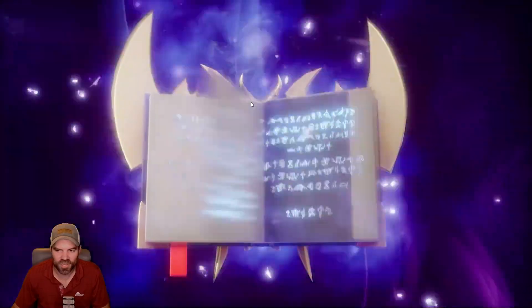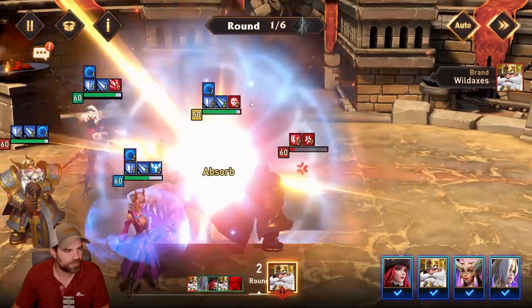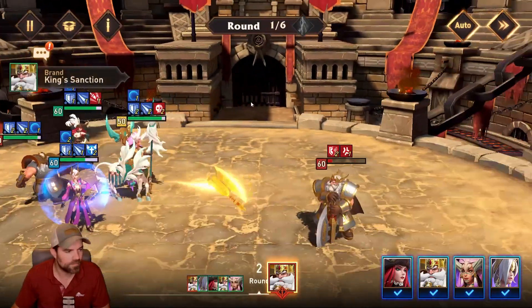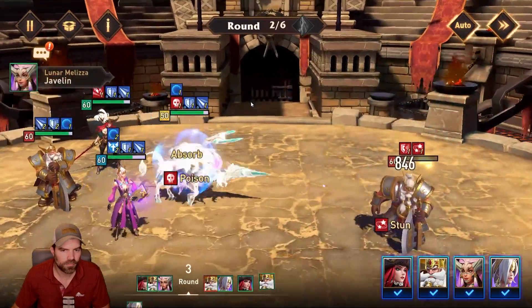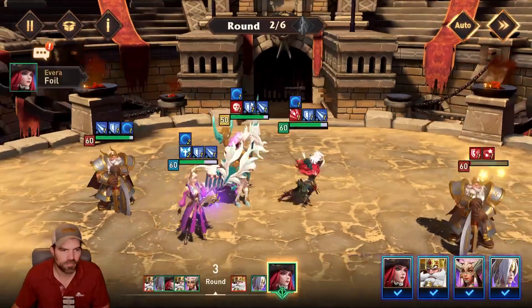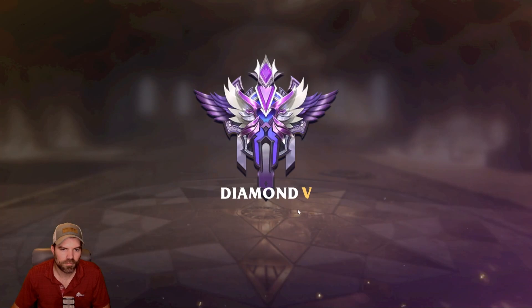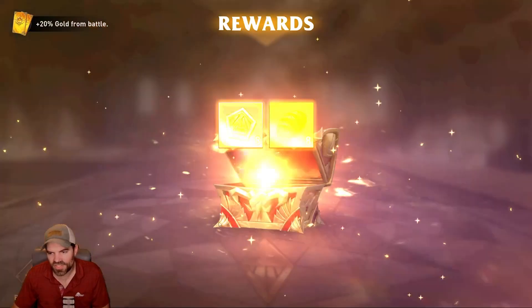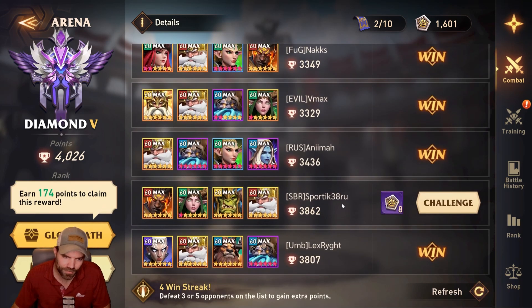I got sawdust in my lungs from working on that shelf downstairs. All right, this one's pretty easy. This team is pretty based around Lunar Melissa, so I will show you some other teams and some replacements you can use in place of her.